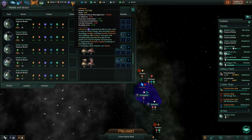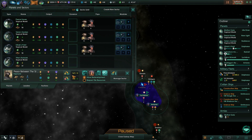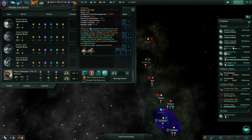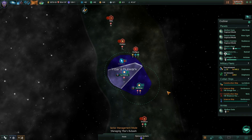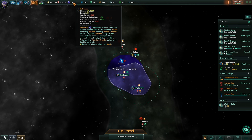Inefficient management again — why? We had efficient management and now it's inefficient again. Colony established. Now we have inefficient management because of a colony, but we're going to make a sector here. New sector — doink, doink, done. Now we're efficient.